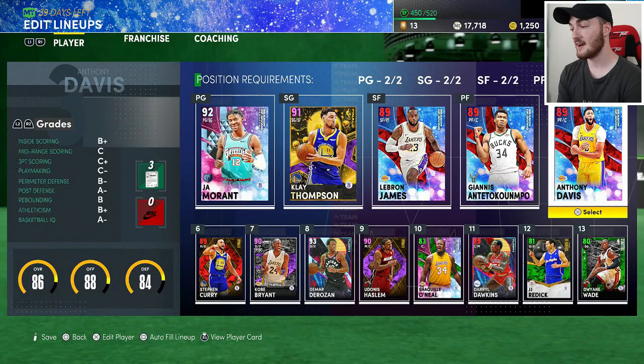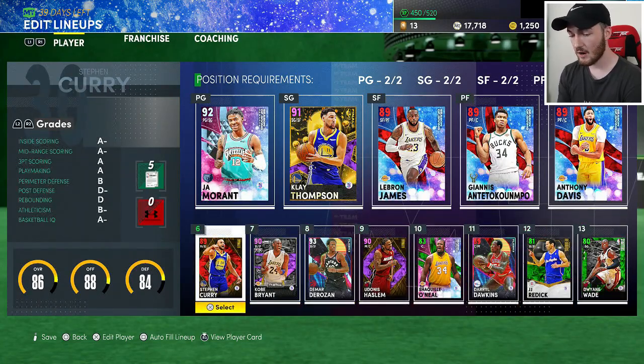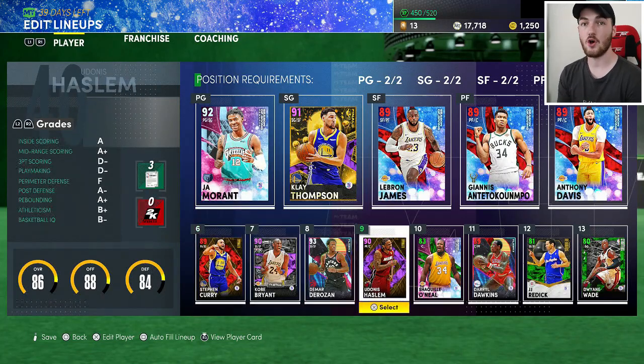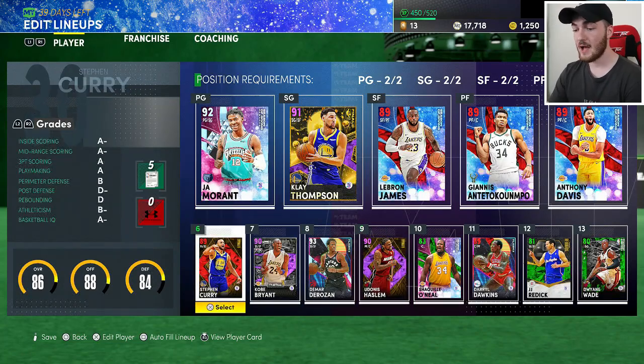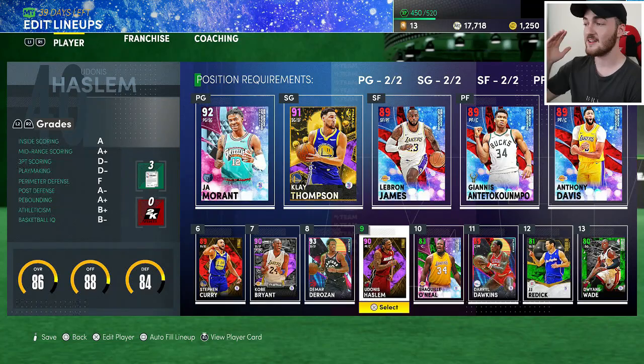Cards like Giannis could definitely go up in value — having a budget LeBron, Giannis, or AD is huge. We have Steph Curry here from when the token market was open. There was also Udonis Haslem and Ricky Rubio, and it only cost about three tokens — really cheap. So we were able to get a ruby and two amethysts. I didn't need Ricky Rubio so I sold him on the auction.